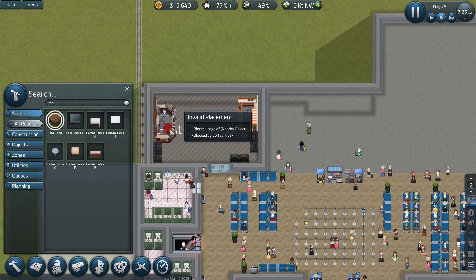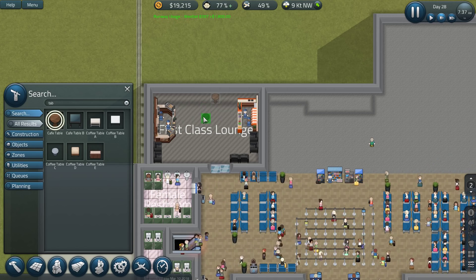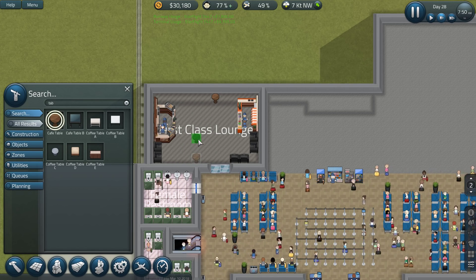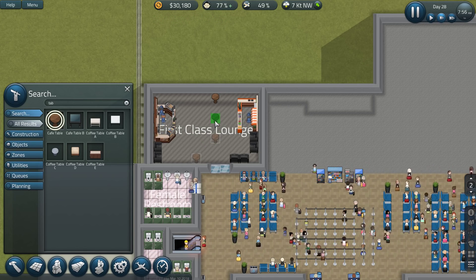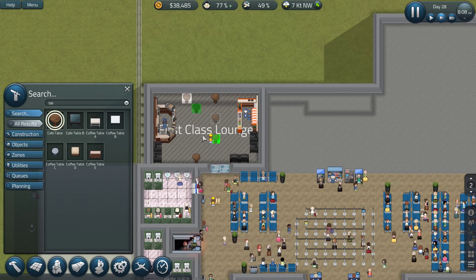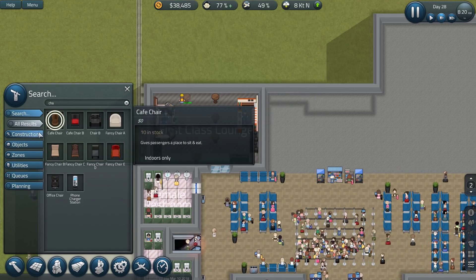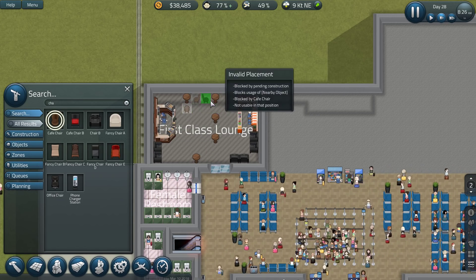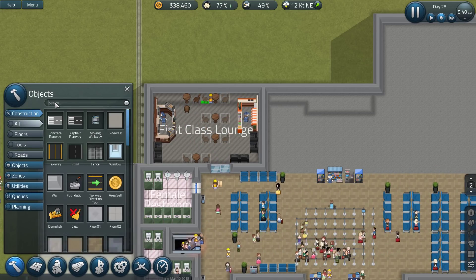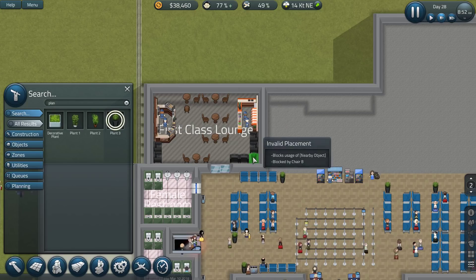Let's get tables and chairs — these cafe tables, we've got about five of them, let's just do one. And then grab some chairs — these chairs here that I have in stock, 10 of them. One there and one there and one there. Got some tables and chairs over there. Now let's get a look at some plants — we've got one of these in stock, pop one in there.